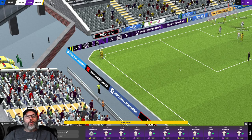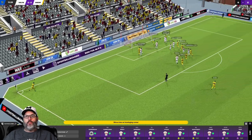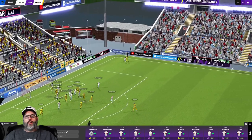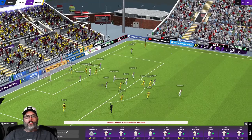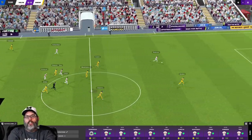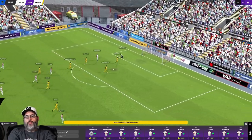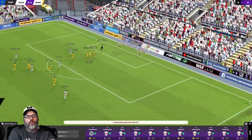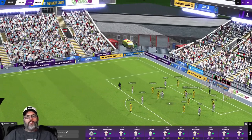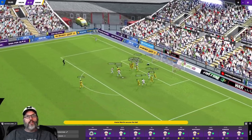Ball went over the net for a goal kick and we are back with a highlight for Sheriff. Stoika cannot get his head on that but there's a good clearance out. Robinson's going to run on to it, he's got one man in front of him - and he puts the shot, makes the keeper put hands on it. I'm kind of wondering about this club - there's a lot of medical personnel over there, a lot of medical trucks.